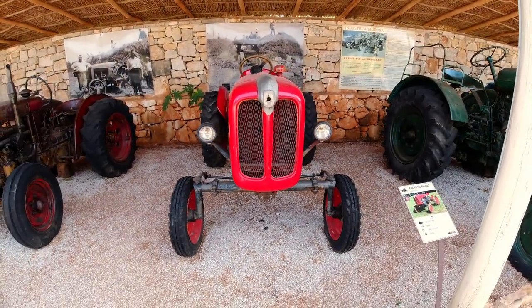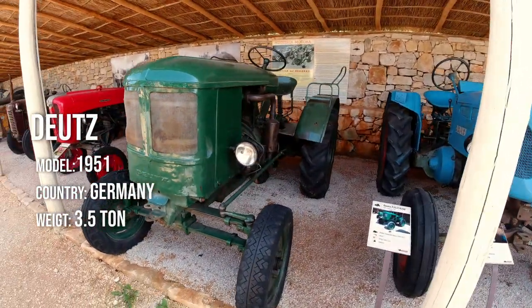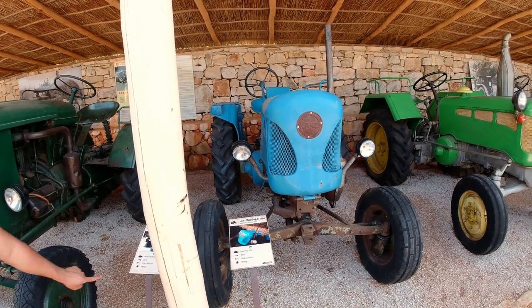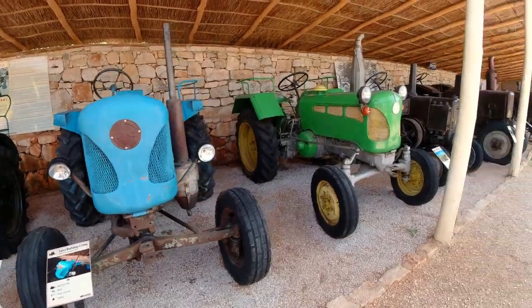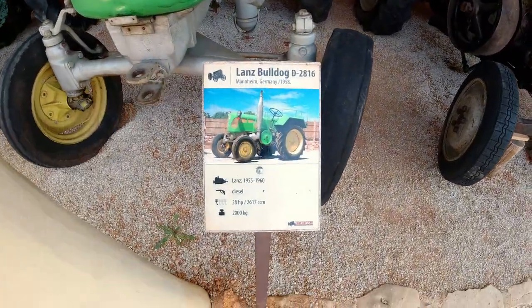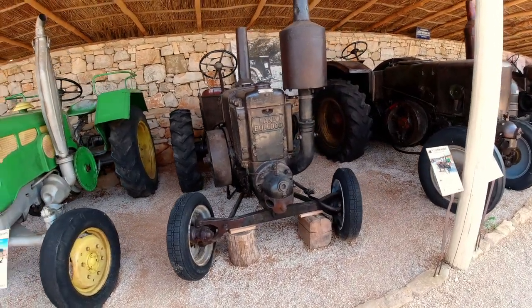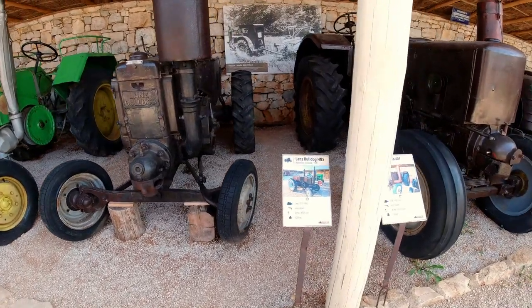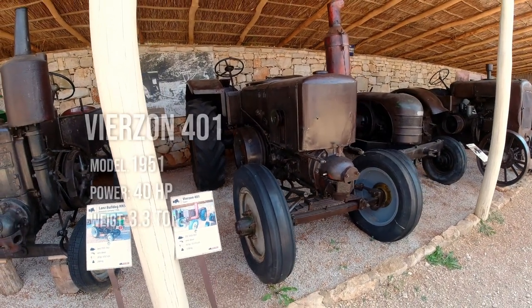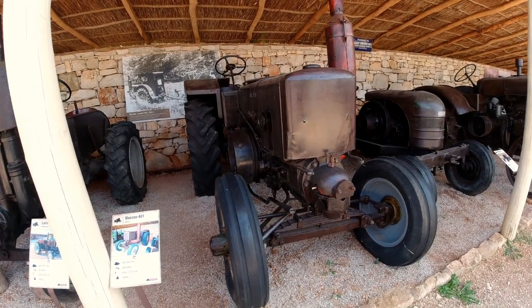This is the Fiat 18, 1958. This is the Deutz-Pollon Germany tractor, 1951. This is the Mannheim Germany tractor, Lance Bulldog — a two-ton tractor, 28 horsepower diesel. Now it is the diesel tractor. This is the French model, 1951 — it has 3.3 tons of weight and semi-diesel, meaning half diesel and half the other system.